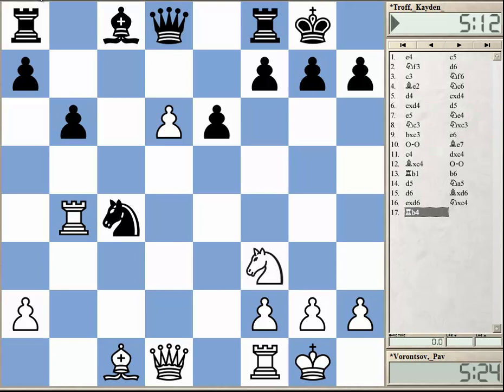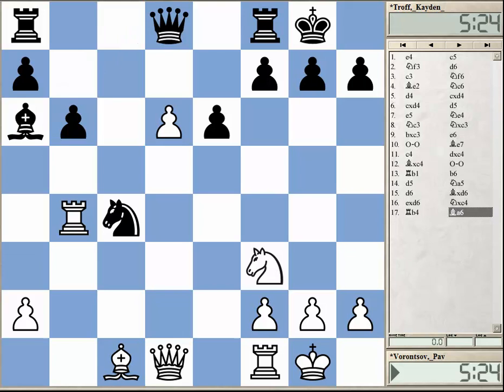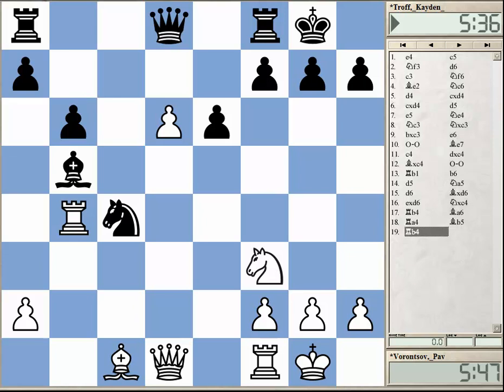I think black is simply fine, but it's hard to play over the board to make this choice. He took on d6 and then captured on c4, which is not bad really. Now white went rook b4. There may be possible improvements here, but I don't want to spend too much time on each move, because it's really mostly about one critical position. Bishop a6, protecting the knight and now attacking this bishop.